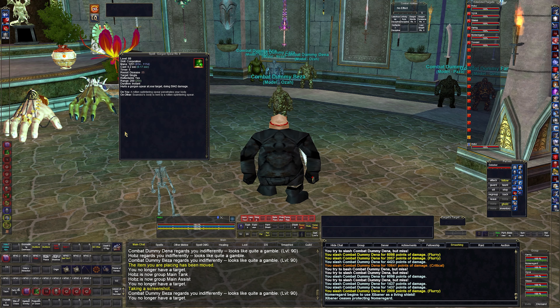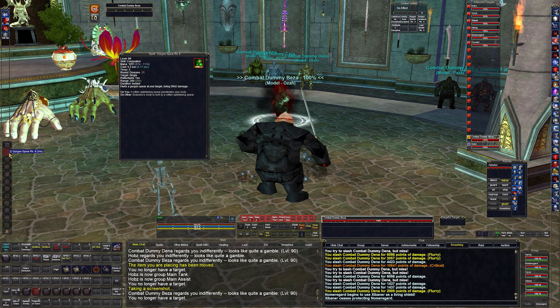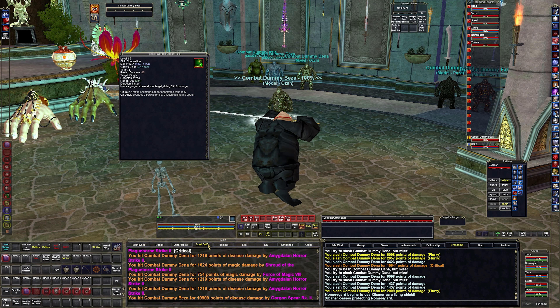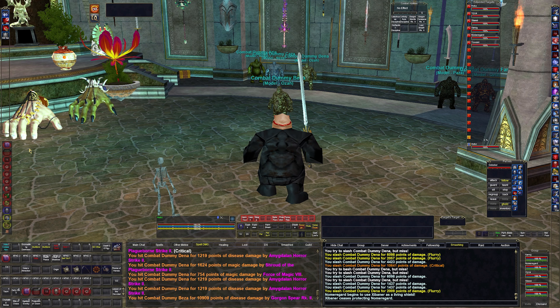Next is Gorgon Spear. This is just a fast cast, high damage spell. It's instantaneous — 10,000 damage right there. It might add to hatred a little bit, and it adds to overall DPS. We'll see how that goes when I do the rotation in a moment.